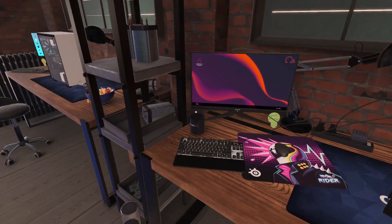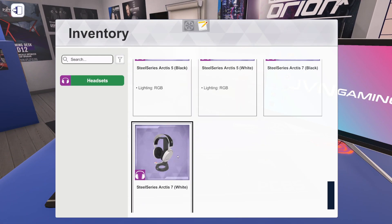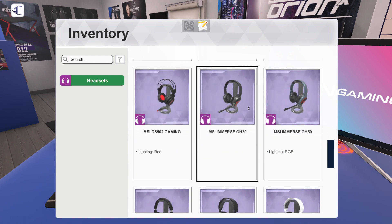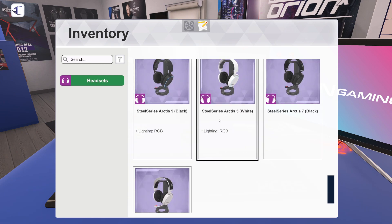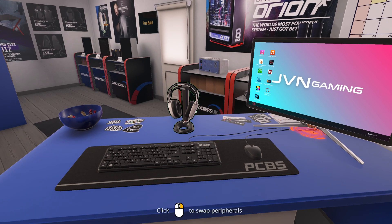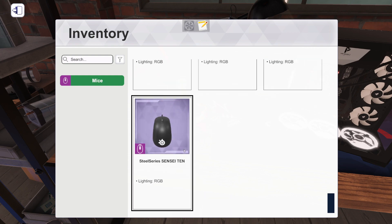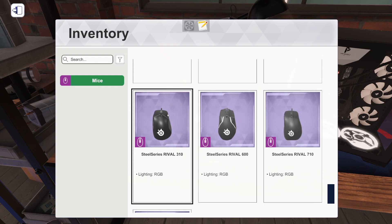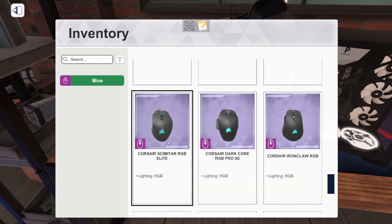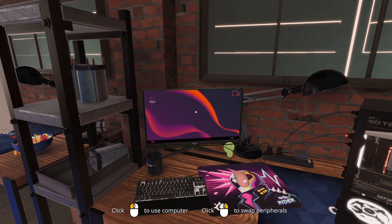We've got no new monitors. New headsets from SteelSeries: the Arctic 7 in white and black, the Arctic 5 in black and white, the Arctic 3 in black and white, and the Arctic 1 Wireless. Let's do the Arctic 7 in white - that looks nice. For mice, we've got new ones from SteelSeries: the Sensei 10, the Rival 710, the Rival 600, and the Rival 310. Corsair also has new ones: the IronClaw RGB, the Dark Core RGB Pro SE, the Scimitar RGB Elite. And ASUS with the ROG Gladius 2 Origin in pink limited edition - we're using that.